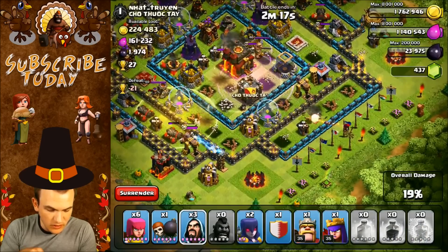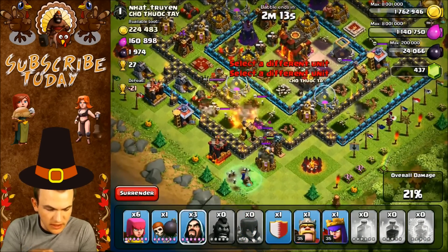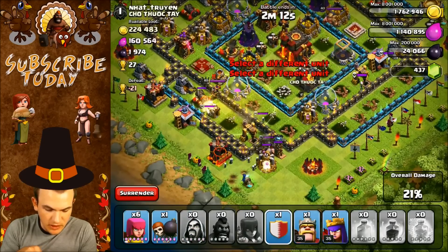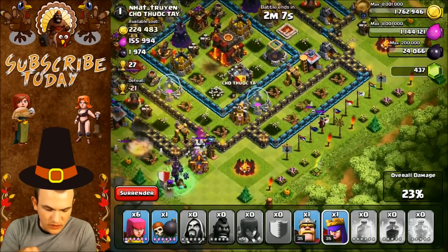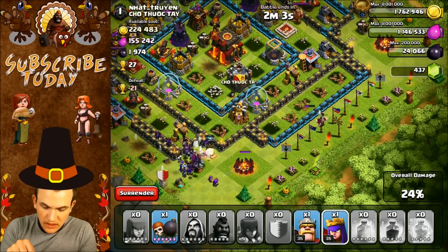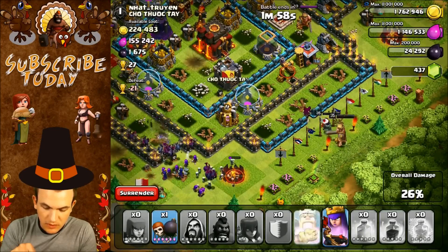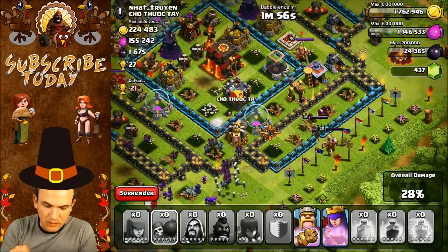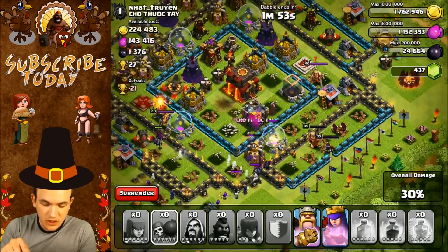I'm going to put down a heal spell for them. They should be okay — they're not in range of the inferno tower so they won't take much damage. I'm going to put down the rest of my troops and get in there with my queen. I have to take out these buildings first. Once the wizards get through I'll put down my queen, then my king, and also a wall breaker to help them out. They should be able to get the two-star going into the center.